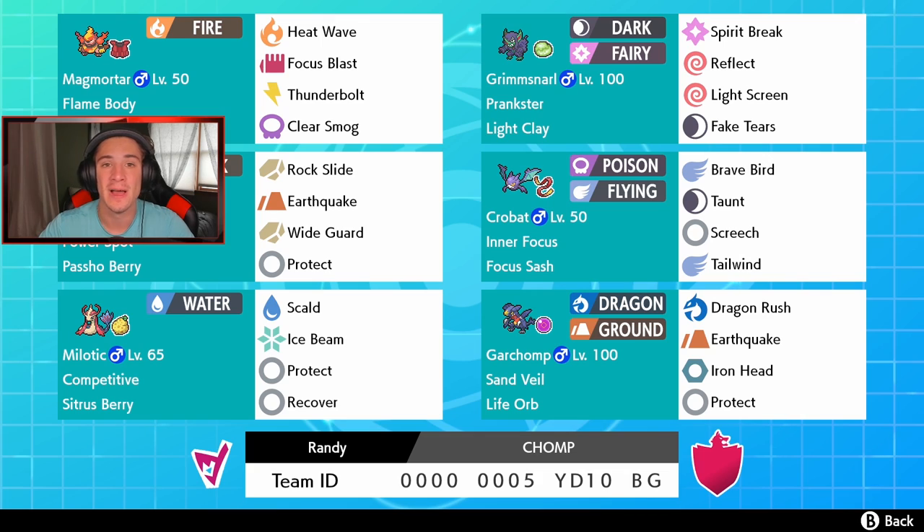Crobat has Inner Focus ability, which is great so it cannot be faked out, and it has Focus Sash so we'll be able to get off that Tailwind most of the time. We also have Brave Bird for STAB, Taunt, and Screech — Screech will lower defense and pair well with Garchomp too.